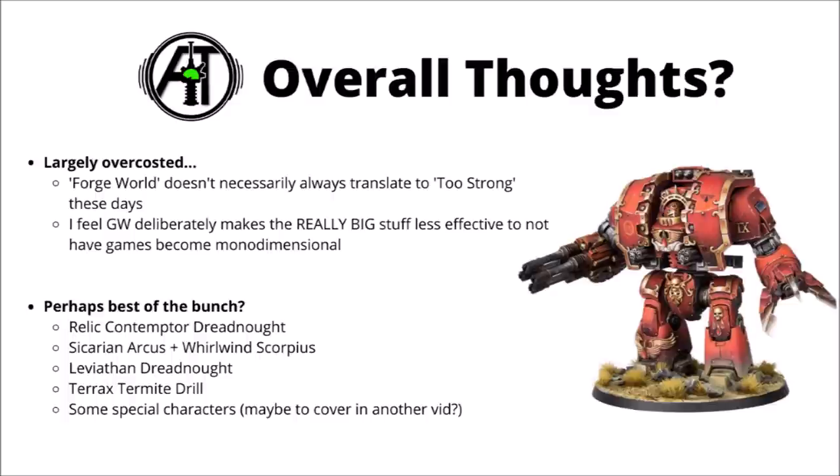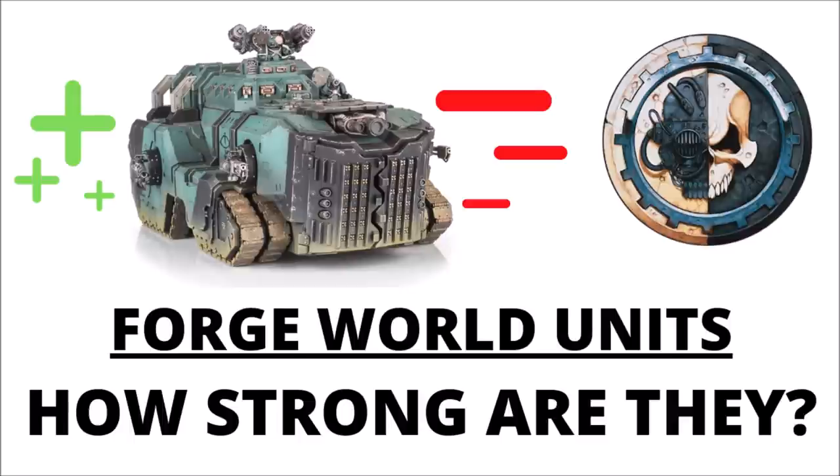The Leviathan Dreadnought is a pretty reasonable advanced gun platform — fairly tough and scary with those Gravflux Bombards and Volkites. The Termite Drill is maybe a little bit underrated as a transport, perhaps overshadowed by drop pods. And the Quad Heavy Bolter Rapier Battery could be really brutal against the right armies, particularly if you're playing Imperial Fists. Some of the special characters are also pretty interesting — maybe we'll get round to covering them in their own video soon. Let me know which are your favourite Space Marine Forge World toys, which you think are best in game, and which you most want to see an update for.